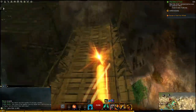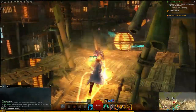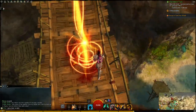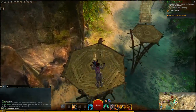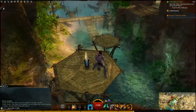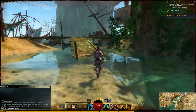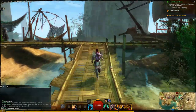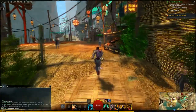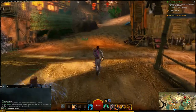First thing you want to do is grab the sprint ability and work your way up. Then you're going to want to jump down to this platform here and grab that Sky Crystal. From here, just jump down and work your way back up. You're going to fall quite a bit doing this your first try until you get used to the skills.